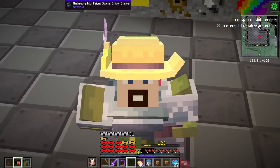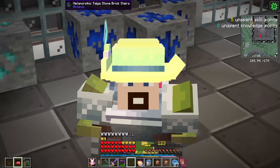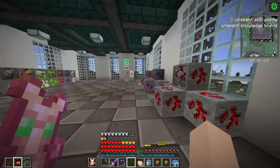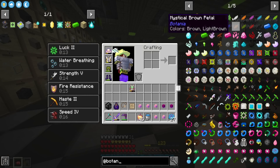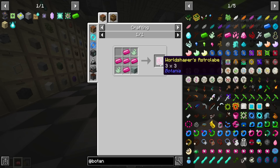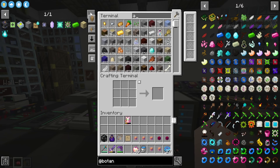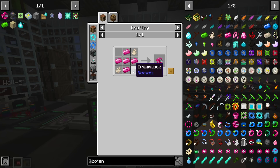I asked you guys last episode if you wanted to see me fortunate all the crazy amount of ores we have, including the 1,600 Beniatite and Larimar, and you all commented yes. But to make this way easier on myself and y'all, there's an item in Botania that will help us place these items faster — it's called the World Shapers Astrolabe. Now the question is, do I have everything we need for the World Shapers Astrolabe from Botania?